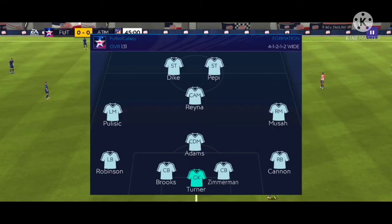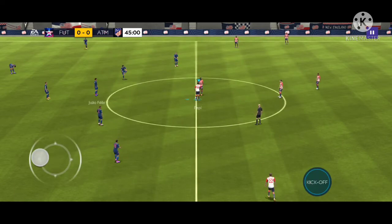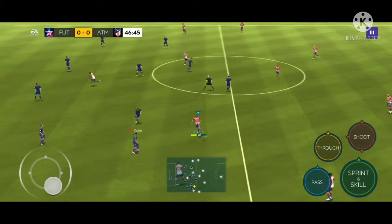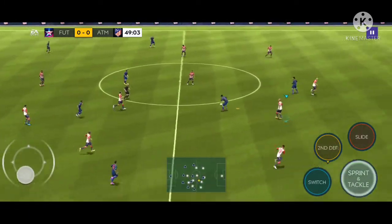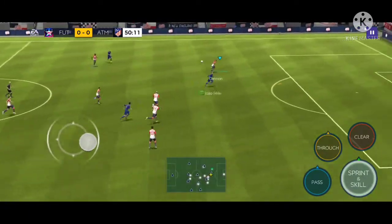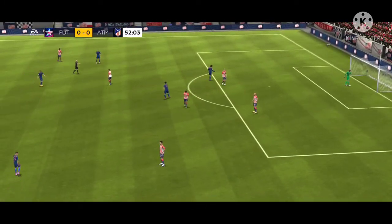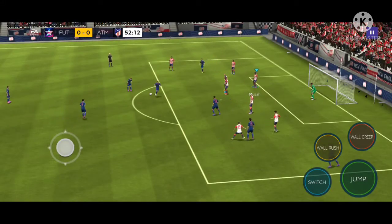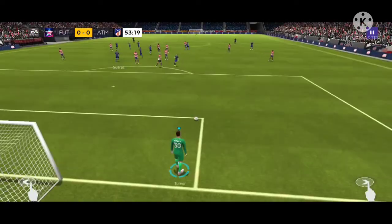The game between Team America and Atletico de Madrid is officially underway. Team America kicks off in our home red and white striped kit, with Atletico Madrid in their away blue kit. Captain America tries to get the ball, Simeone's side plays it out. Felix gets a shot off — right over the bar, close call there from Atletico Madrid.